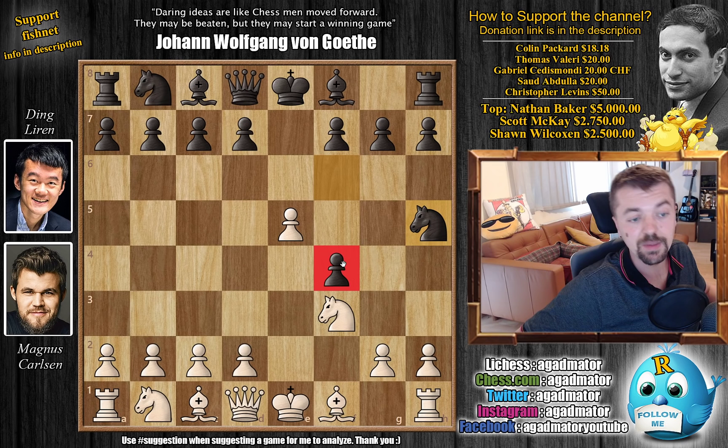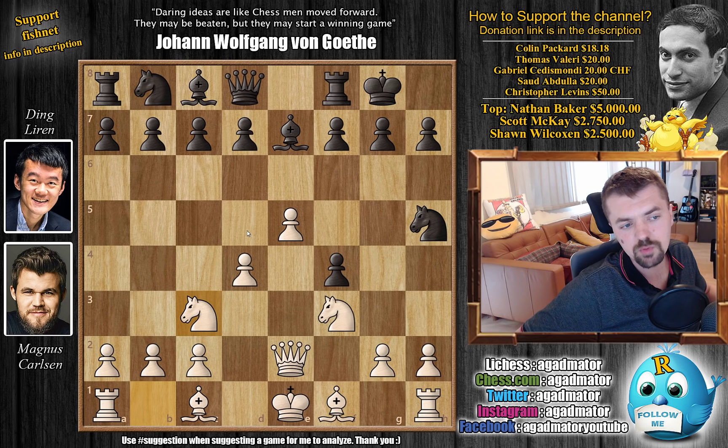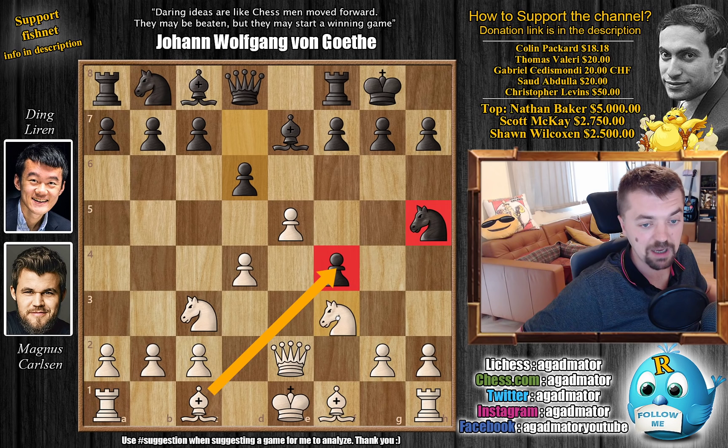Ding knows his King's Gambit theory — the knight will be very useful here guarding the f4 pawn. Queen to e2 by Magnus and bishop to e2, then d4 strengthening the center, castles by Ding, and knight to c3 by Magnus. There is one game in the database where d5 was played, but here d6 by Ding is a new move, and already at move 7 we have a completely new game.